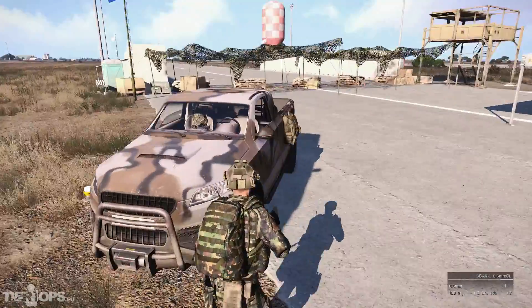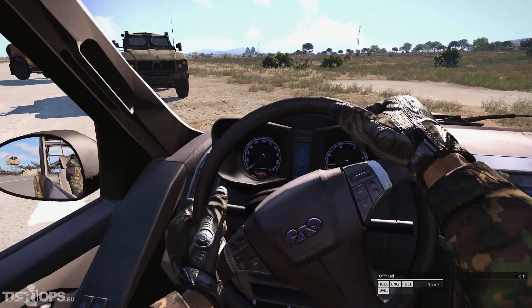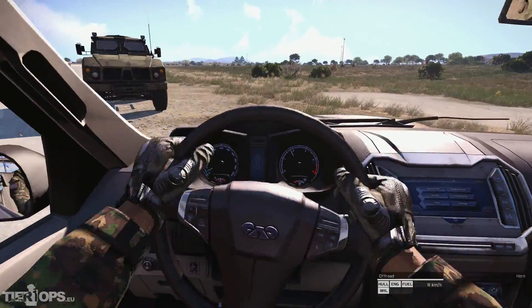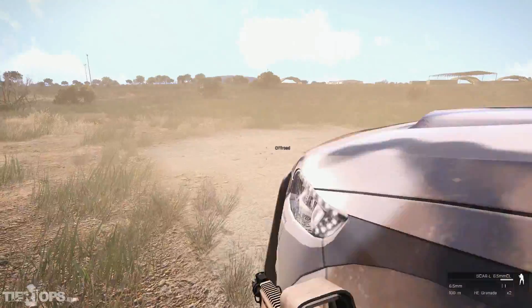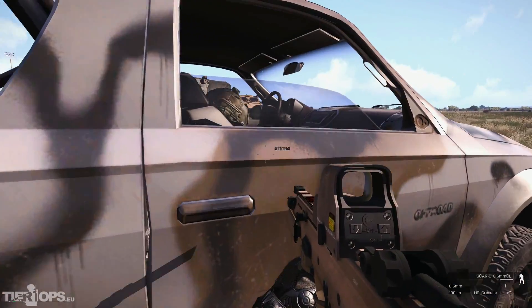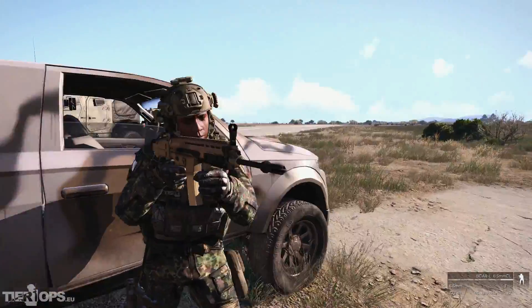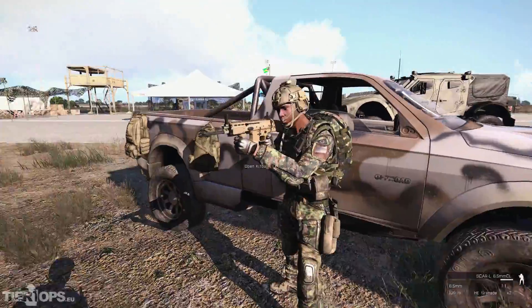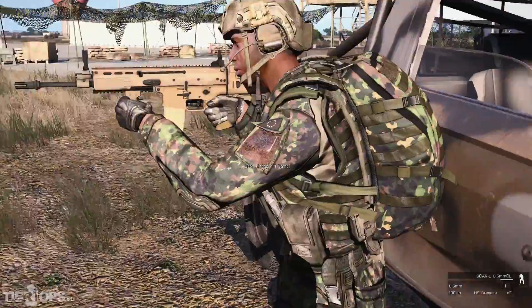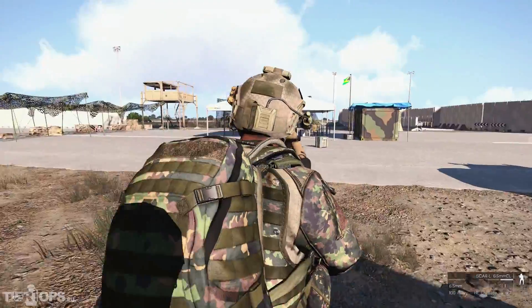He can't get out, and we could drive him somewhere else. With the interaction menu, unload him again. Now he has another animation, but he still can't use his weapon. This is just a visual bug. So we could now escort him again.